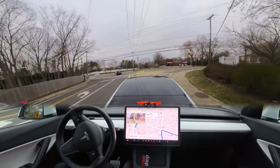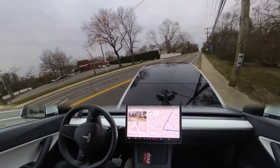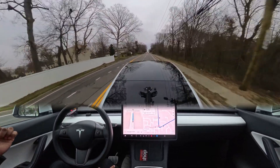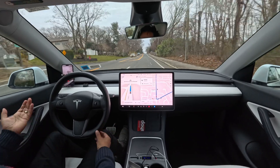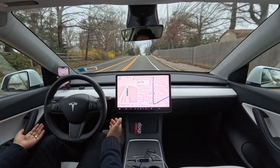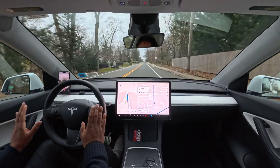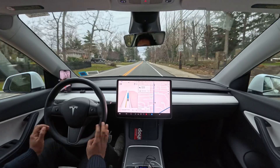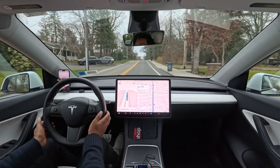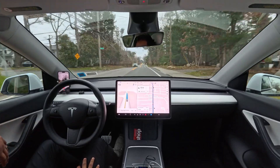There is a yield sign and as I can see there is no other car, so the car should just go. Very nicely done — it didn't even yield because no other car was there. Probably version 11.4.9 would have slowed down or hesitated there, but in version 12 the car didn't hesitate at all. Very natural — I really love you Tesla, very nice technology.